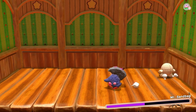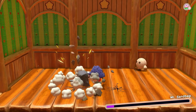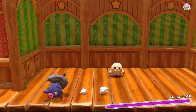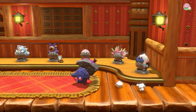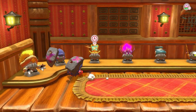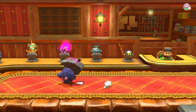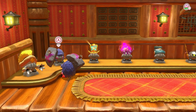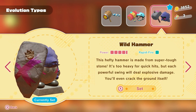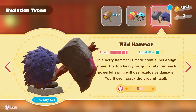This is a copy ability that I'm really not a huge fan of, primarily because its regular attack is way too slow for my liking. I like its Charge Attack, but without a doubt, this is probably the one copy ability in this game that I think is outclassed by its predecessors. That doesn't mean I won't use it — in fact, I'm actually going to be using it later in this episode to deal with the boss. The Wild Hammer description reads: 'This hefty hammer is made from super tough stone. It's too heavy for quick hits, but each powerful swing will deal explosive damage. It'll even crack the ground itself.'